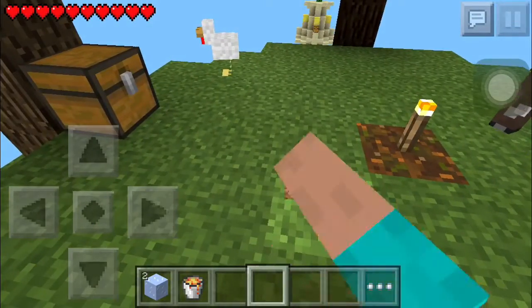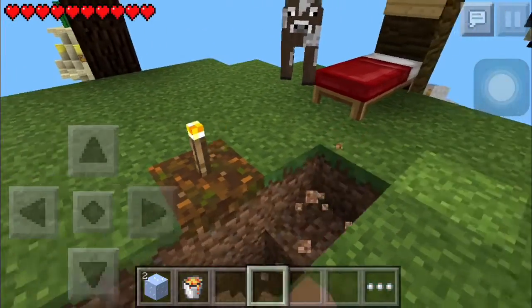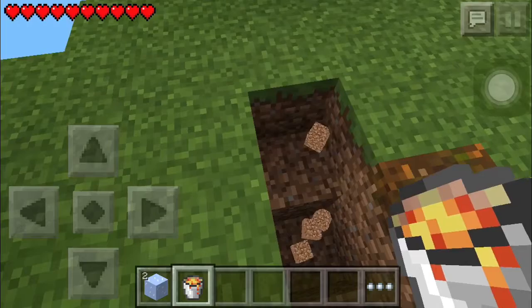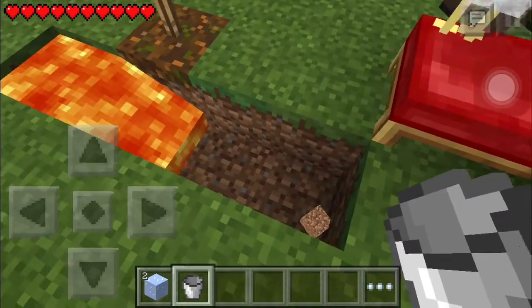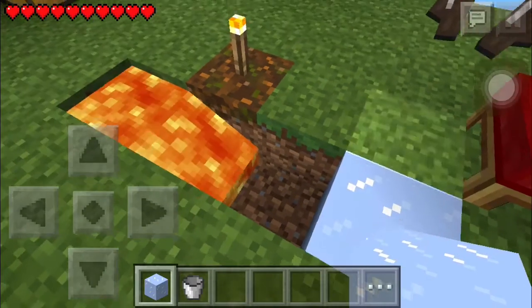First, let's get some cobblestone. I'm guessing it goes like this — oh wait. You put the lava right there and the ice right there.